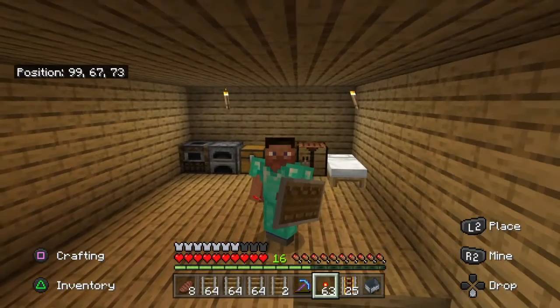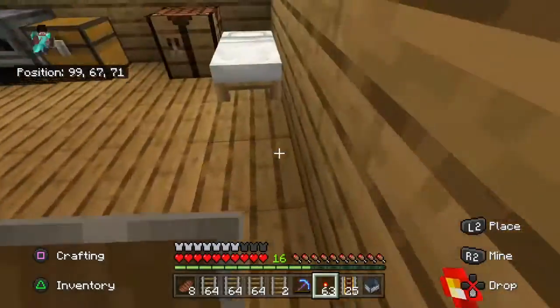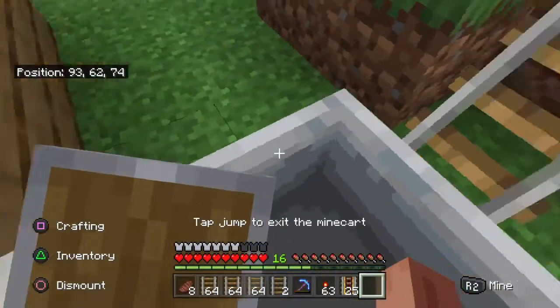Hello guys, welcome back to another video. Today we are playing Minecraft episode 10 and today we're going to be adding railroad tracks in the mine so you can just ride the mine cart to where you are instead of having to walk all the way.